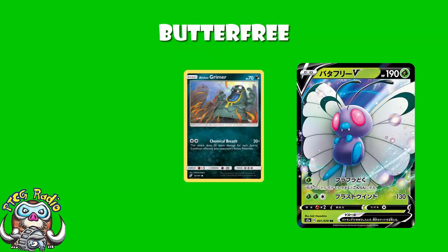We've got a bunch of Pokemon that do extra damage depending on how many special conditions are affecting a particular Pokemon. The Alolan Grimer from Team Up does 20 damage base plus 50 more for each special condition affecting the opponent's active Pokemon. Neither Confusion nor Poison actually ever goes away until the Pokemon gets out of the active. So, 120 damage for a Twin Energy on an Alolan Grimer. I can see an advantage, though I don't think this is an amazing attack.